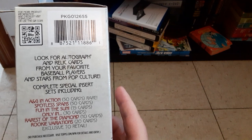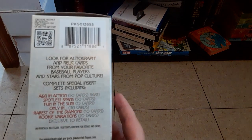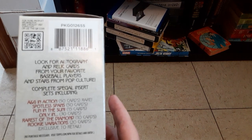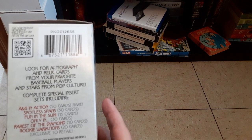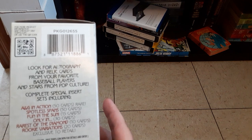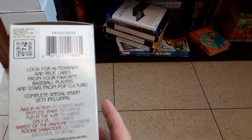This one says look for autograph and relic cards from your favorite baseball players and stars from pop culture — you get some relics from pop culture people you don't even know. Complete special insert sets including A and G in Action, a 50-card set; Spotless Spans, 50 cards; Fun in the Sun, 10 cards; Only In, looks like a 30-card set; Rarest of the Diamond, 10 cards; Rookie Variations, 20 cards, exclusive to retail.